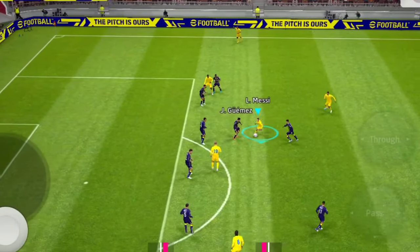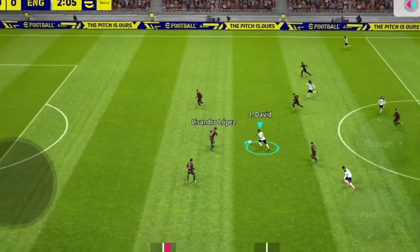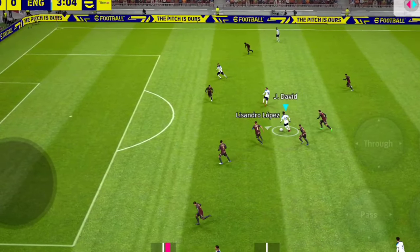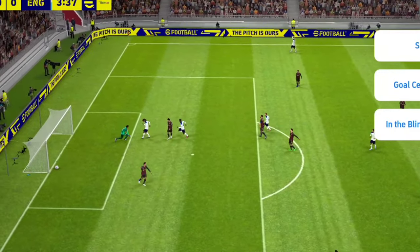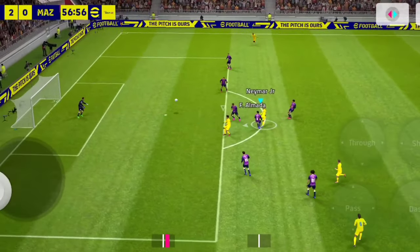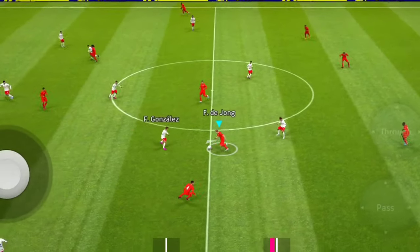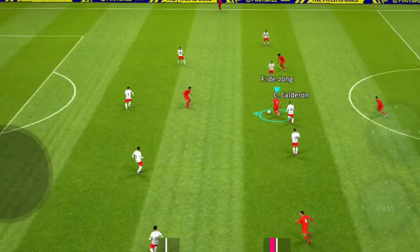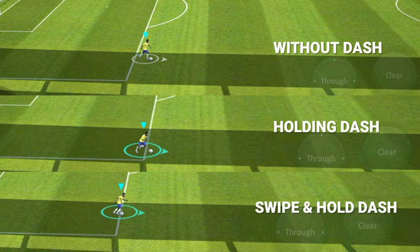The dash button is one of the most important things in the game. When your player is moving without dash, you can move him in any direction more slowly, and because of the slow speed, the ball will be easier to control. But using dash, your player will move faster in two ways: if you tap and hold the dash button then move the joystick, the player will move faster; and if you swipe the joystick once before moving it to the direction you want, the player will accelerate at full speed. Check this comparison for better understanding.